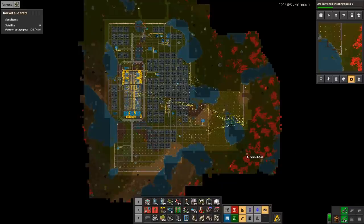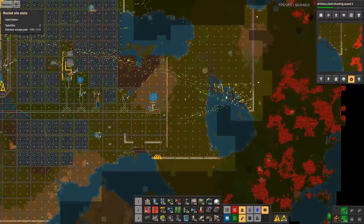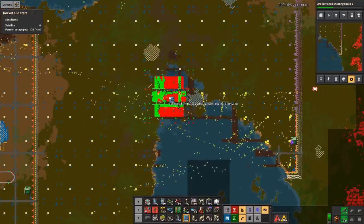Welcome to Factorio Deathworld. My name is Nilas. This is episode 42 of our Let's Play campaign and this is where we left off. We have not done anything between sessions — I can't really do that anymore because of rocket launching.